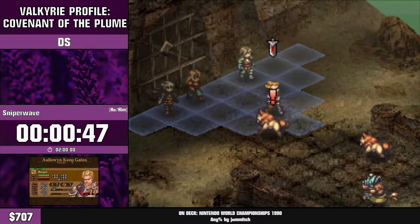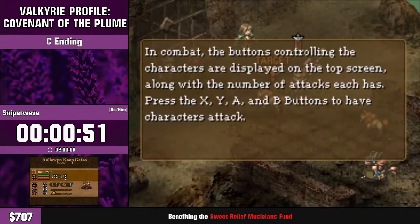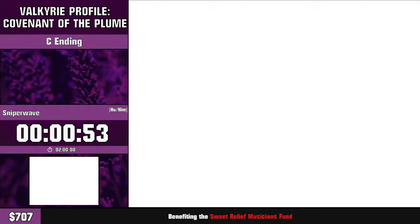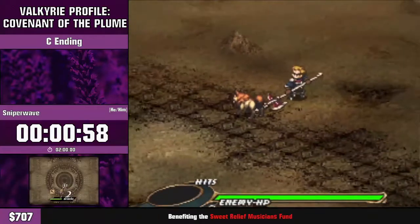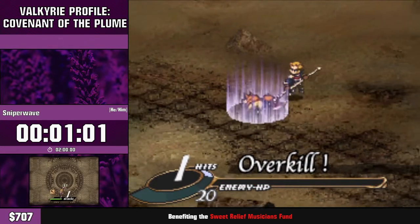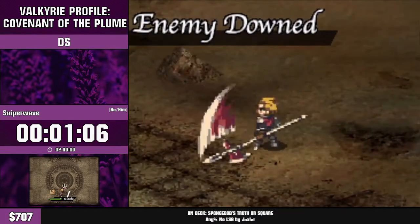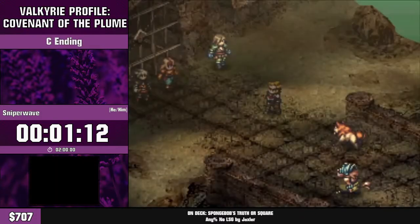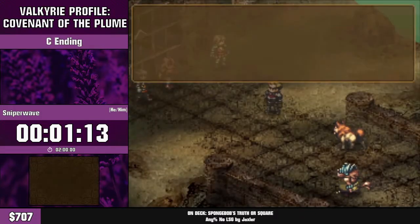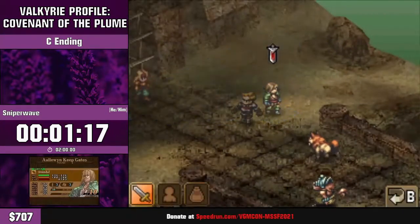Every character has a specific range in the overworld — Hugo being a lancer has a slightly larger grid than a swordsman or warrior would. The number of attacks also differs, dependent on your class. If you're a mage, you're limited to one; otherwise it's determined by your weapon. Hugo has two attacks; Ansel has three by default. There's a nice bit of cutscene there as well.